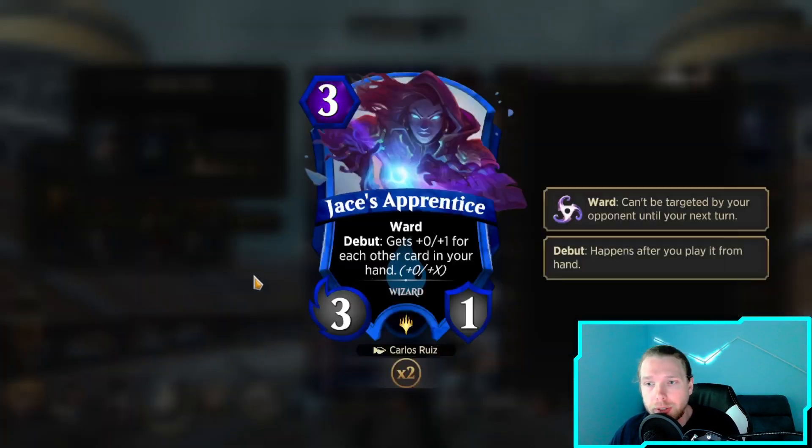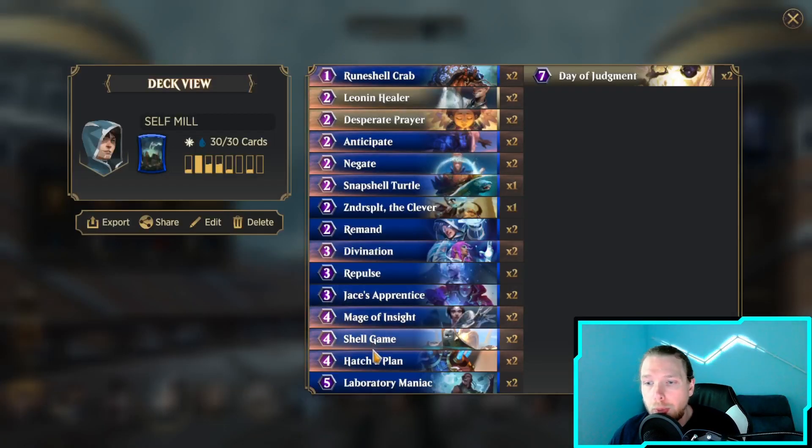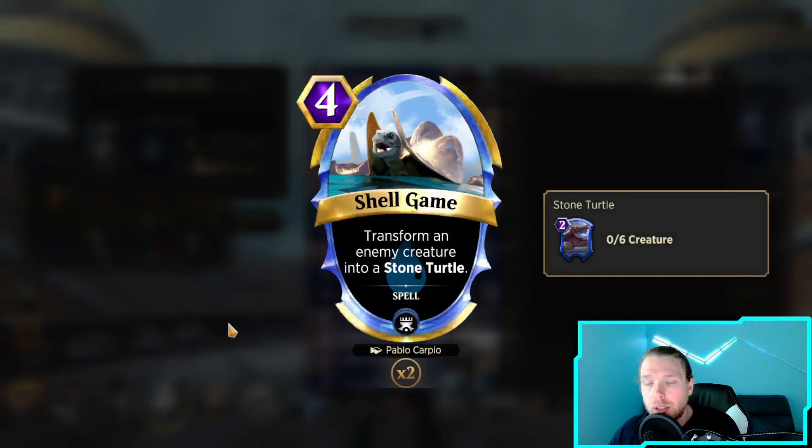Jace's Apprentice is probably the best blocker in the game. Ward Debut gets plus 0, plus 1 for each other card - just a little wall to get us where we want to go. Mage Insight is a 4-drop 3-4 that draws a card on Debut, exactly what we want - a little roadblock to get through our deck. Still running the Shell Game, transferring an enemy creature into a Stone Turtle. We still want some spot removal for problematic things.